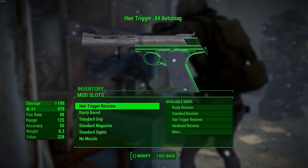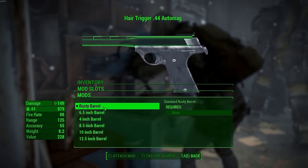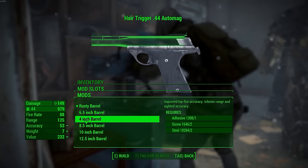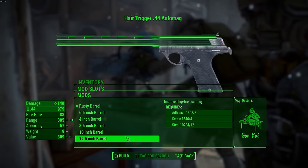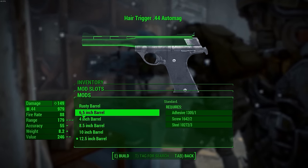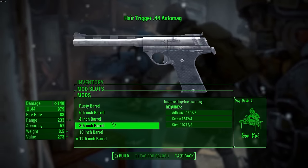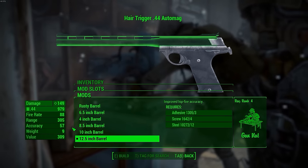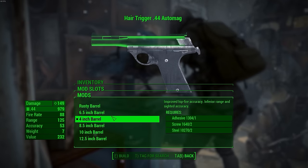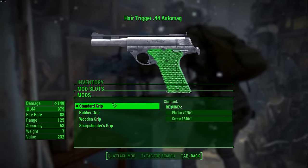Let's put on the hair trigger receiver. We do have a few different barrel lengths: the normal barrel is the rusty barrel at 6.5 inches. But you also have a 4-inch option, an 8.5-inch option, a 10-inch option, or a 12.5-inch option. If you look at the range — 305 range versus 179 — that's a pretty big bump. The accuracy isn't going up too much, but it's still really nice to have all these different barrel options.